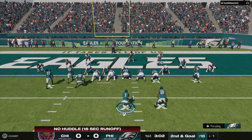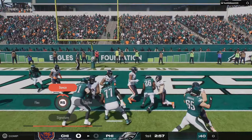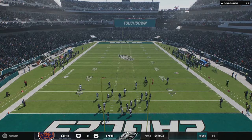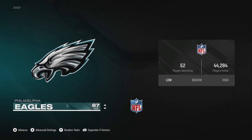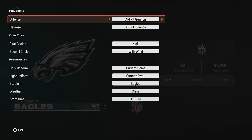I did figure out a workaround, but I shouldn't have to, and people who buy this game shouldn't have to figure out workarounds just to make the game work properly. The workaround I found was to go back to my settings, set it to team-specific, and then set it to whatever playbooks I want in the actual game — that kind of reset it. Even though I was using the Eagles it said Arizona for offense and defense, which is what I think I had set previously.